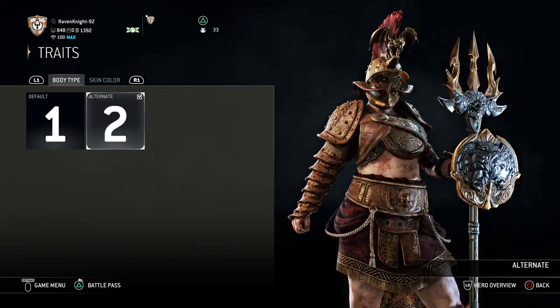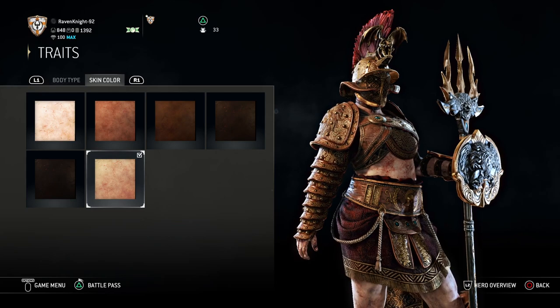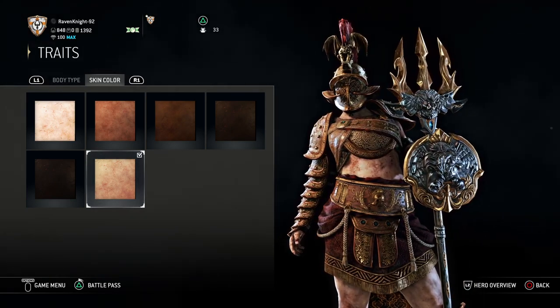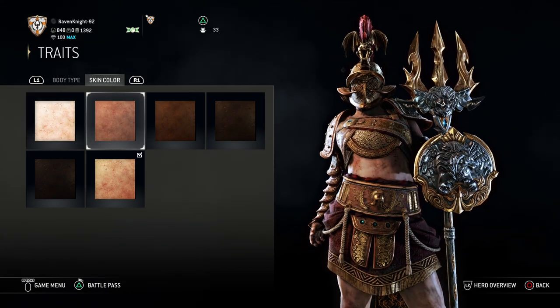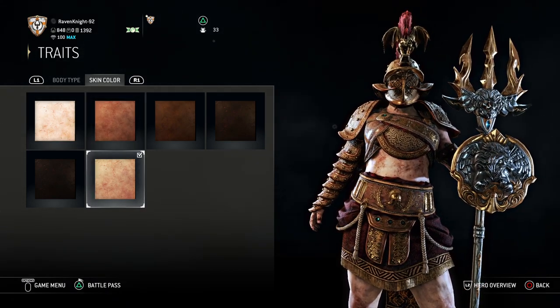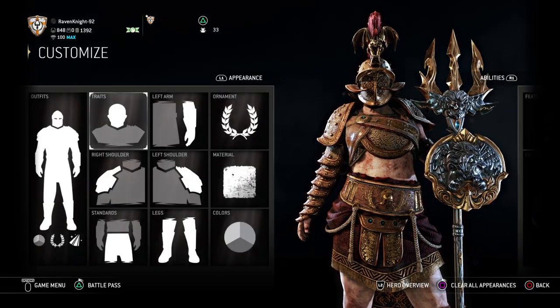For Traits, I keep it on Alternative 2 because Maria is a girl. For Skin Color, I put it on the default — I think that just looks more natural for her. You could do it on the second one, but I like it better on default. Just keep it on the default; that'll be the easiest thing to do.